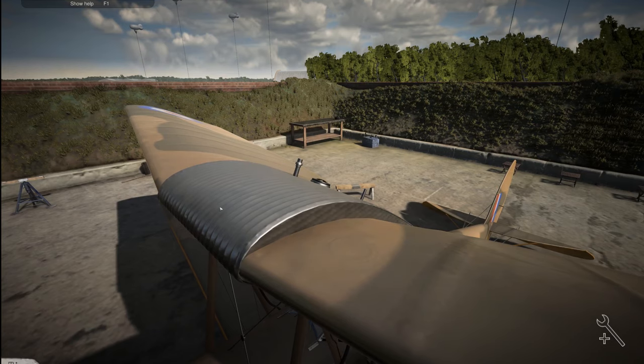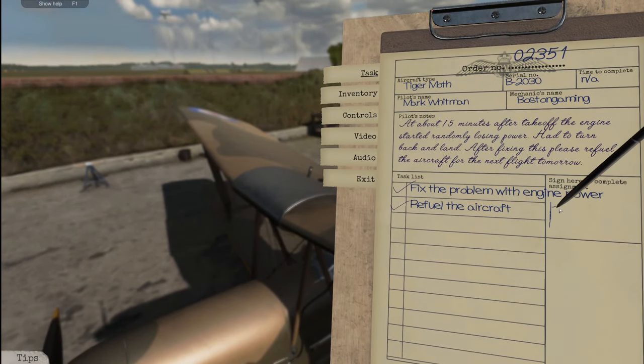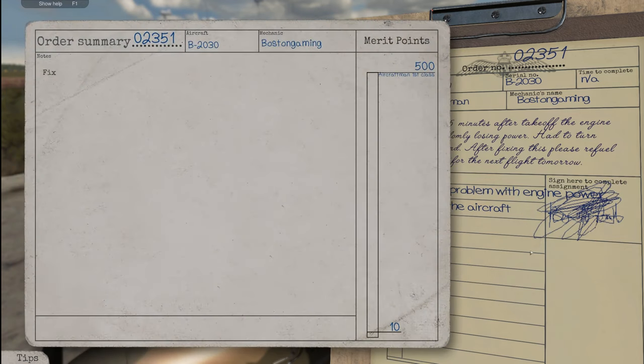Are you ready for this? Now let's open the notebook — yep, that's exactly what it was. I got to sign my name here. Oh wow, that's terrible. Perfect. Fix the problem with engine power — done. Refuel the aircraft — done. Final results: perfect job. I'll take it. Merit points. Continue career.